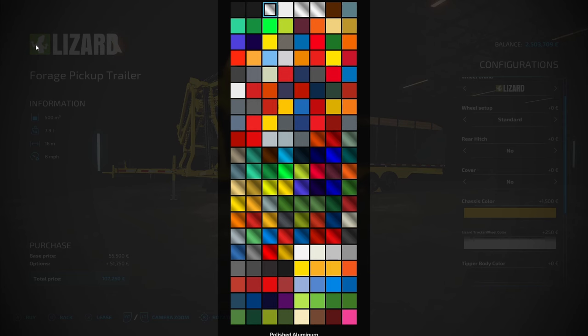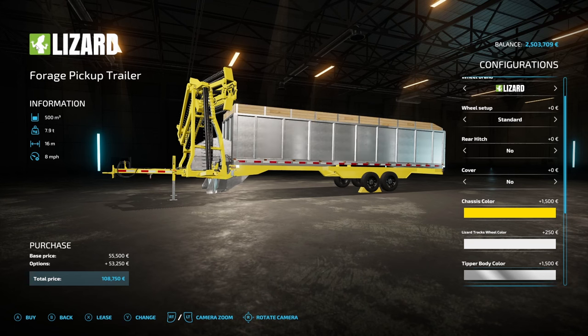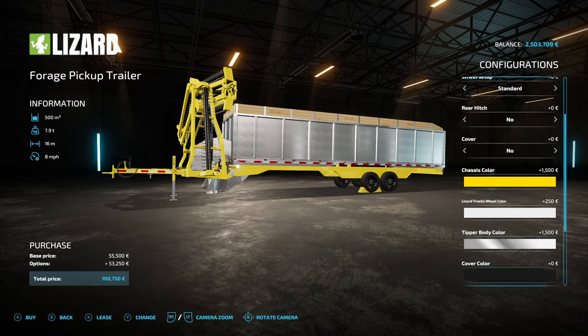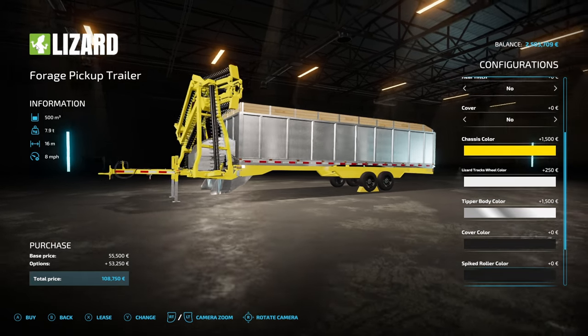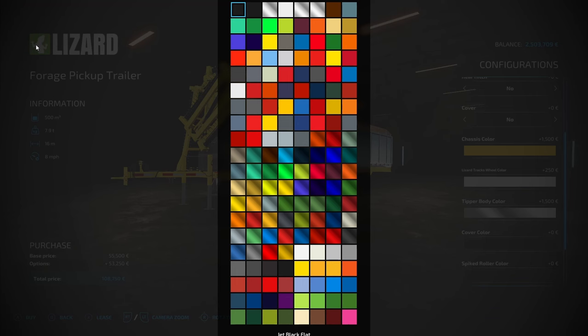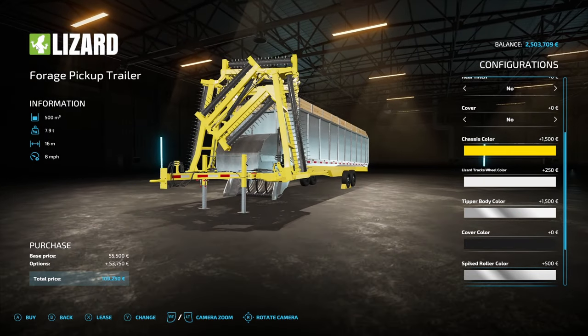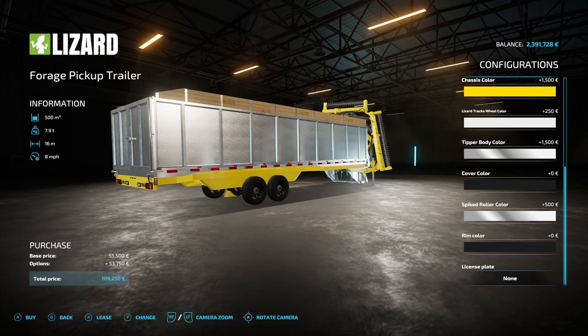We'll make the cover a nice light color as well so that it is easily visible when we get on down the line. Looking good - pretty spiffy if I say so myself. It's not cheap. The options I've put on there in terms of the unrealistic size have pretty much doubled the price of it. But then again that's cheap at the price, especially if you've got big fields and you're fairly well into your series and can afford to go for equipment like this.